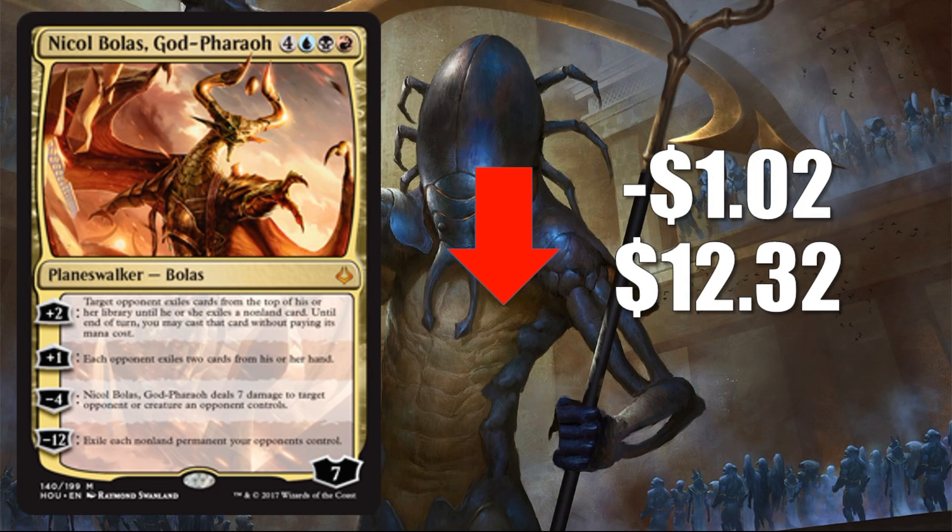Coming in at number one is Nicol Bolas, God-Pharaoh, down $1.02 to $12.32. This card has been on top of our losers list for a few weeks now as it continues to tick down rather aggressively. It does show up every once in a while in control builds, but it's not a dominant force in this new Standard. A lot of people were hoping it would play a stronger role since it is Nicol Bolas. It's still a great Commander card, which is why it hasn't dropped faster, but this will continue to drop.